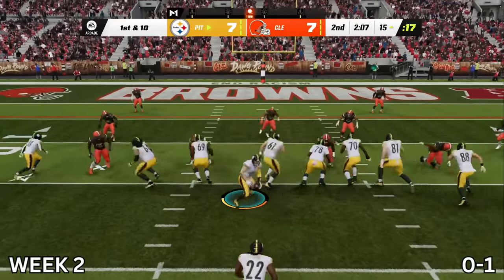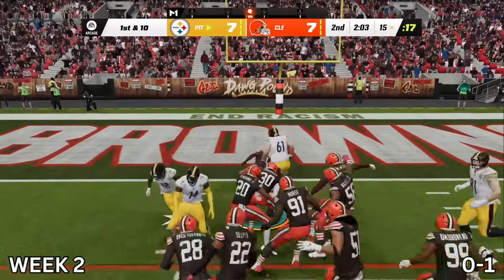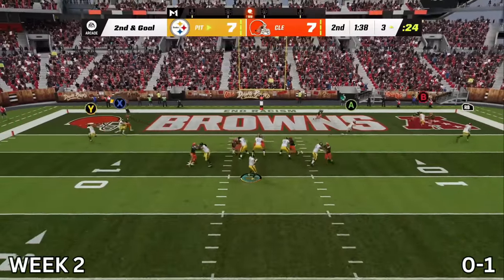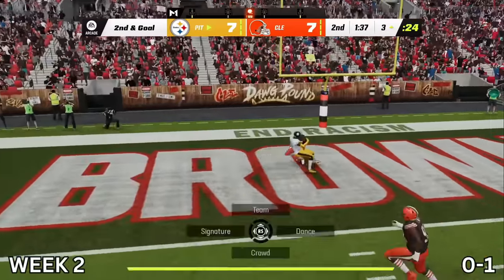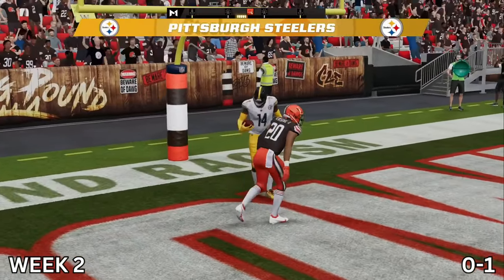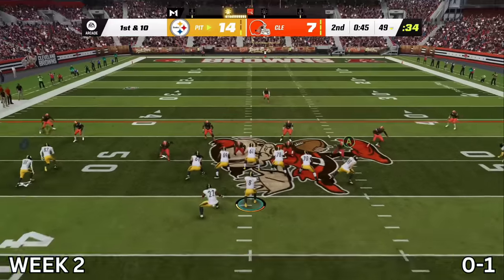We hand off to Najee Harris straight up the gut — he almost gets his second touchdown, but we're stopped short of the two. Even better news, I'm going to hit George Pickens in the end zone — he has his hands on the football in the end zone. I can finally stop talking about the one play that should not be named. Touchdown, George Pickens. We take the lead 14 to 7. Life is good.